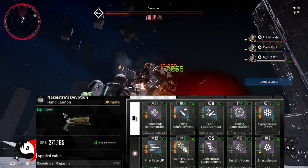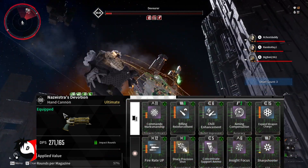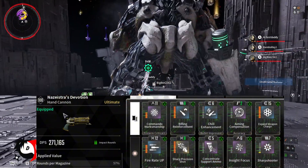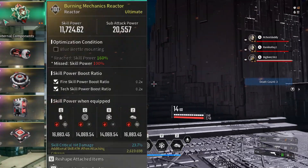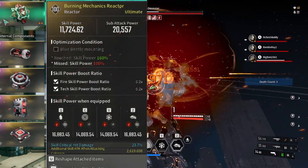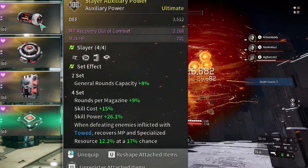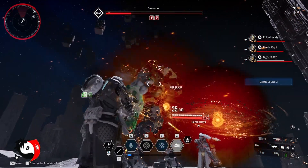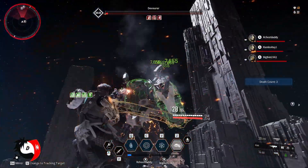For hand cannons, you can go with any — I went with Azestra's Devotion. You are primarily looking at only two mods: Fire Rate Up and Sharp Precision Shot. For reactors and components, I use one that gives skill critical hit damage with damage to Colossus, and I use this layer set for my components to get additional skill power. You can set up the build the way you like it.